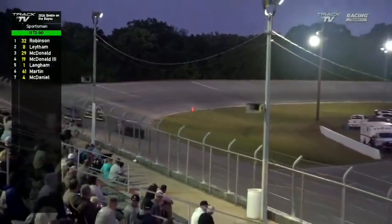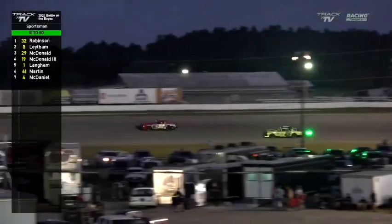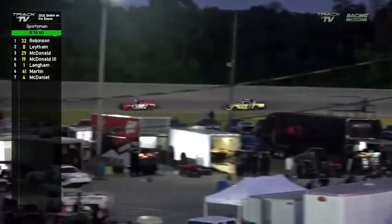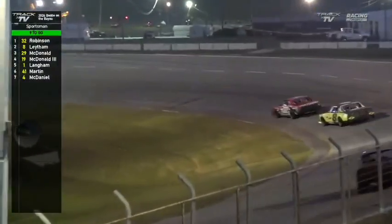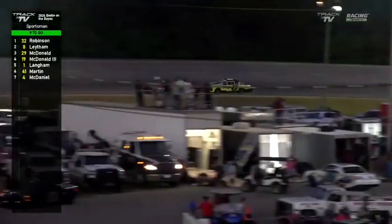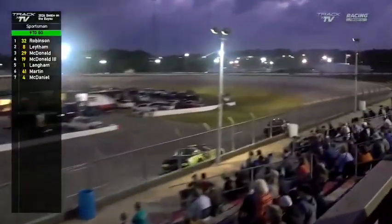Completing lap number 15, that's ten to go. They're lapping some traffic — they lap the Sam McDaniel number four — and that's going to give BJ Latham a chance to be even closer. Now just three car lengths between 32 and eight. BJ is still gaining each corner; as he dove into turn three he gains right to the back bumper of Chad Robinson. Down the front straightaway, Chad's going to have a battle on his hands. BJ is right there now, knocking on the door — about a car length between them.